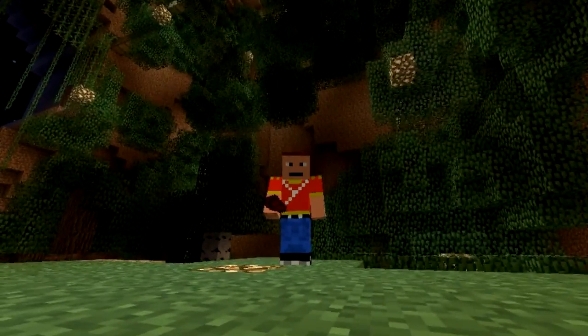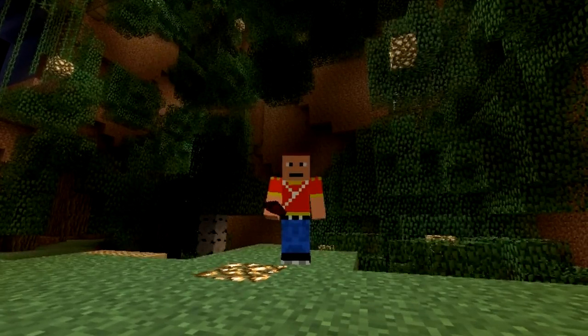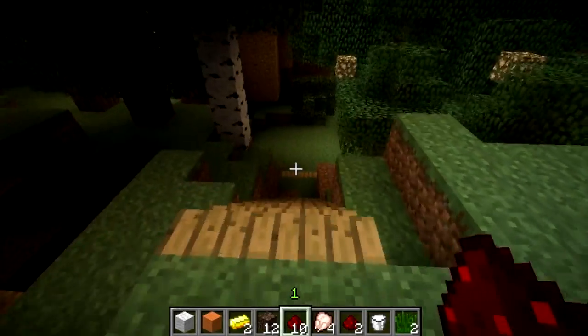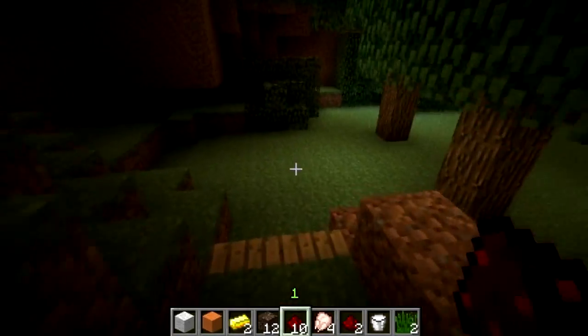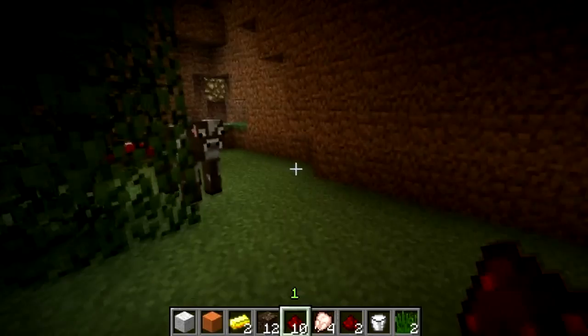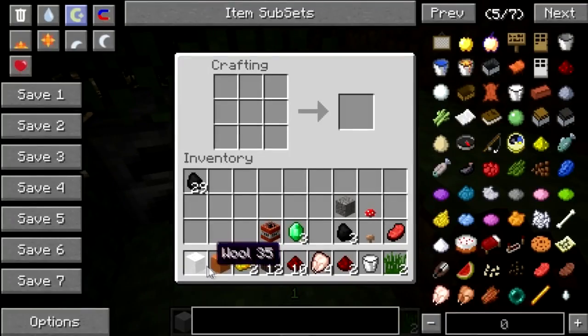Welcome guys to episode 676 of Minecraft and I'm using the Hostile Drops mod. This mod is aimed at peaceful players that don't like fighting off zombies and other hostile mobs. What this mod does is convert items into simple crafting recipes that are very logical and that create hostile mob drops.